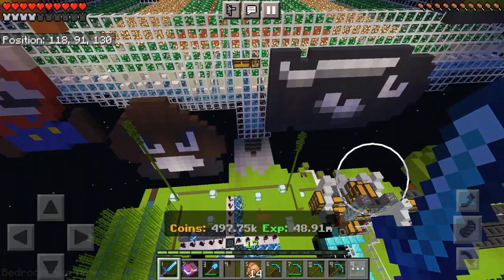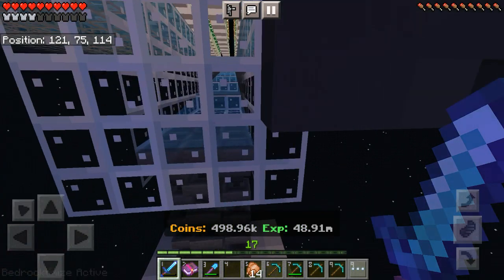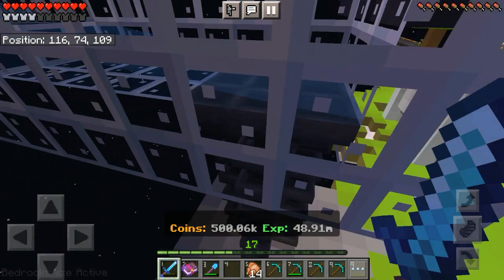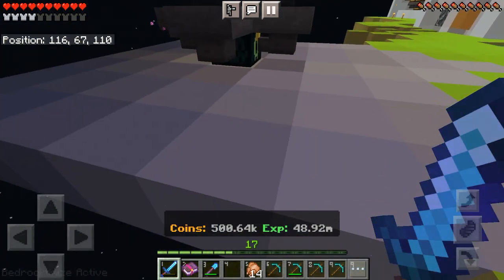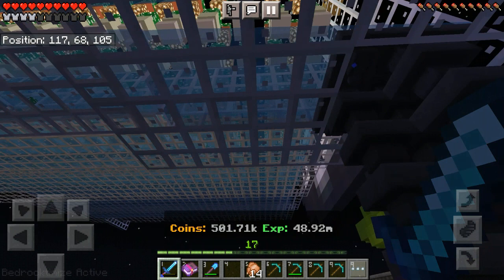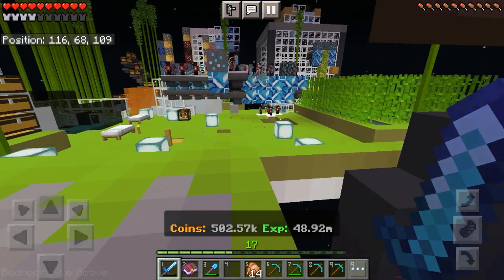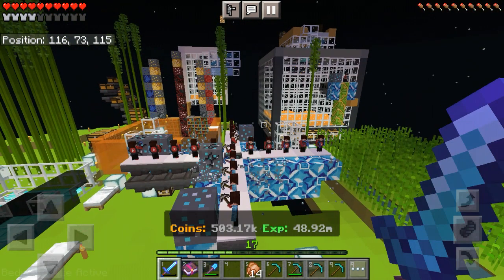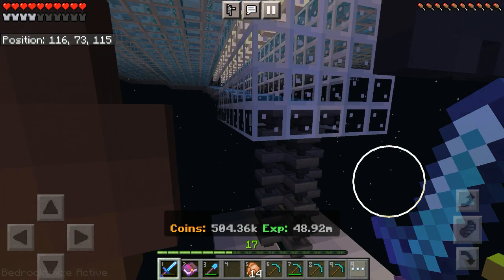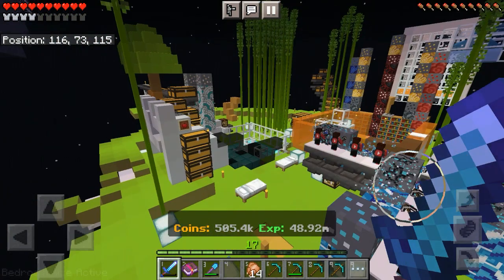Over here I've got three hoppers in each direction and one in the middle, which all leads down to one auto-sell chest. You can add more auto-sell chests and more collection systems to make your selling faster depending on how big your cactus farm is. I would suggest buying VIP if you haven't, especially if you want to build big farms like that cactus farm, because you get hurt by standing on cactus.